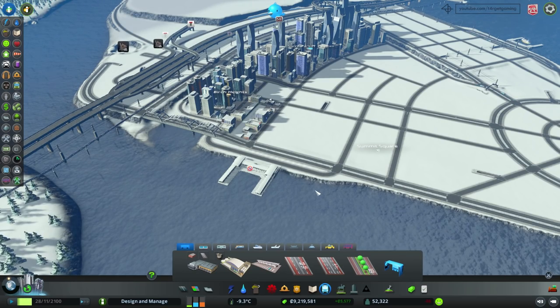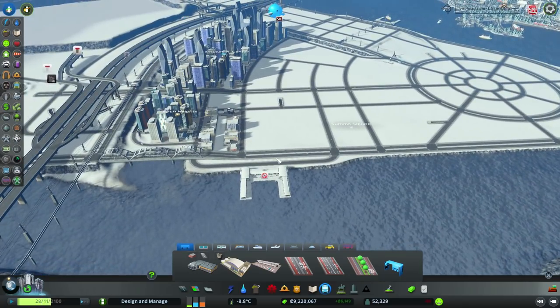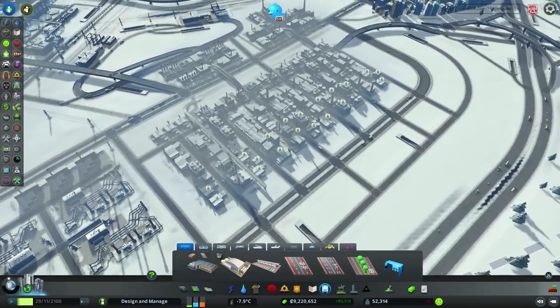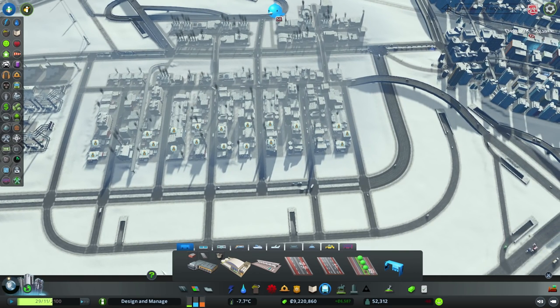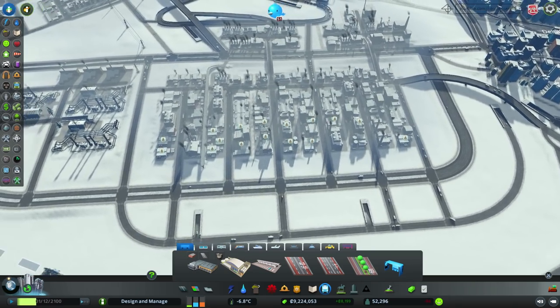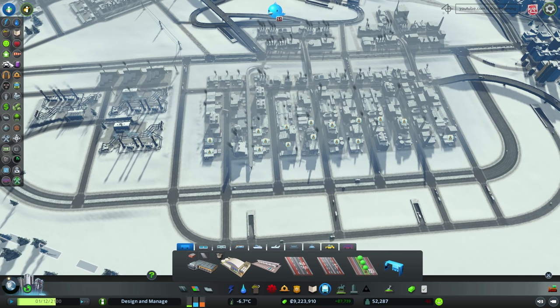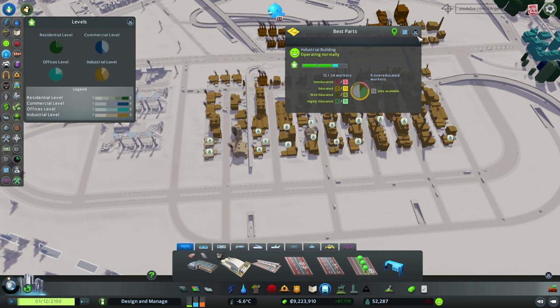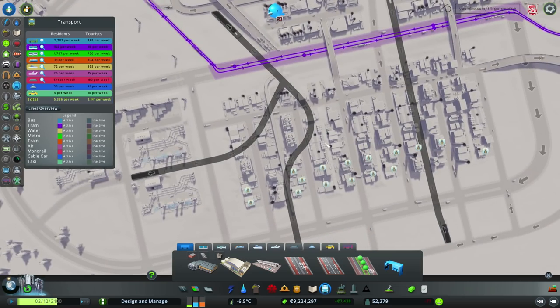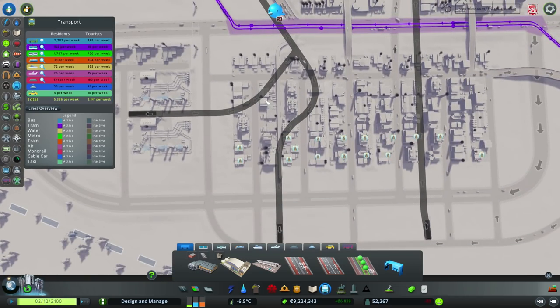I've let the game run for a while and the buildings over here have completely developed. You also saw me zone some industrial buildings at about this particular location, and I think that's going to be very good in diminishing the industrial demand, even though it's still quite high. Of course this area is running into a bit of traffic problems, but I'm going to remodel this entire area in the future — specifically this road over here. For the time being, what I think I can do to force this industry to level up, because as you can see it's only at level 2, is give it a few more services — so we're definitely going to need some bus lines.